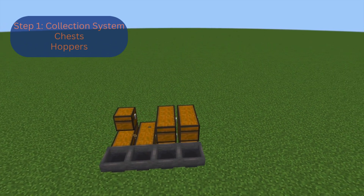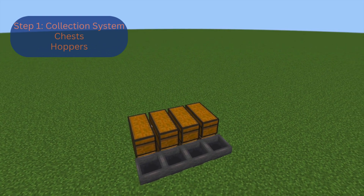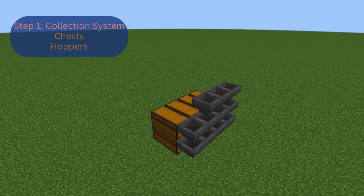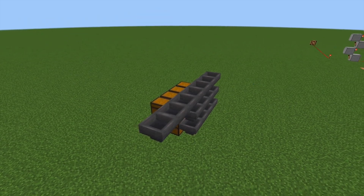Next we need to create our hoppers. Place a hopper into each of the chests that you've just placed. Then, taking the furthest most hopper, place one on top of it facing into it. Then add a line of hoppers facing into that hopper that you just placed. This creates a hopper pipeline.